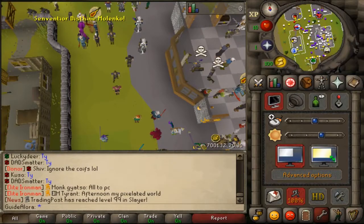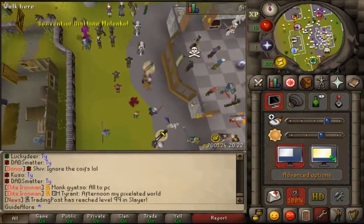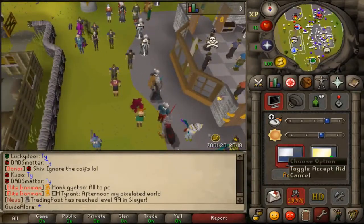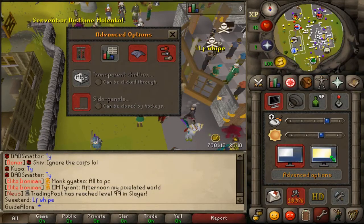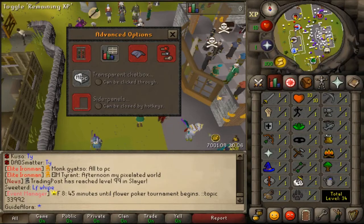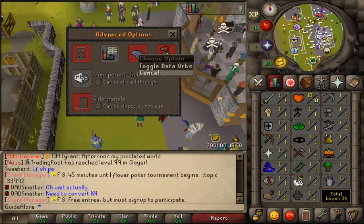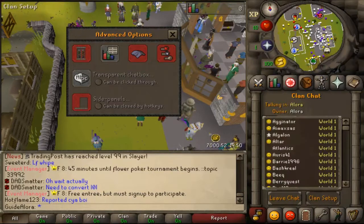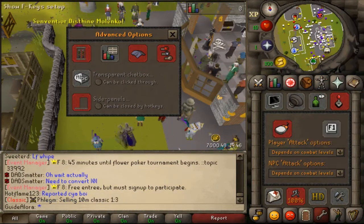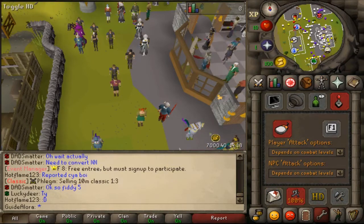We also have the settings page where you can zoom in — it will adjust with Control + Scroll — and you can change it when clicking scroll too. You can also fullscreen it. Advanced options include transparent chat box, side panels, remaining XP display, transparent inventory, roof removal, toggle data orbs, and sound. There are also private, friends, and chat settings, as well as F-key setup, right-click options, and HD mode which makes the game look a bit nicer.